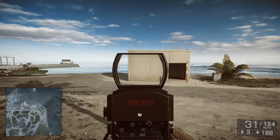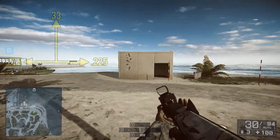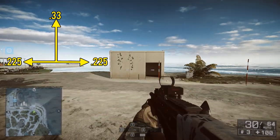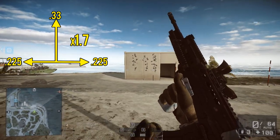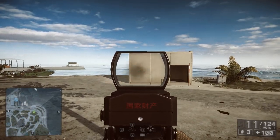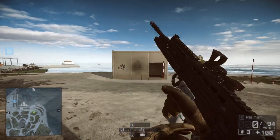The L85A2 is an extremely reliable weapon when it comes to controlling the recoil. For the most part, you only have to counter the upwards recoil. With no attachments, the upwards recoil is .33 up, .225 left, and .225 right. With a very slight first shot recoil multiplier of only 1.7, after the initial hiccup the weapon is going to go roughly straight up and balloon outwards like a long V. Controlling the weapon is therefore very easy, as you only need to pull straight down. Like pretty much every weapon, it will continue to produce a wider spread as long as you hold down the trigger.